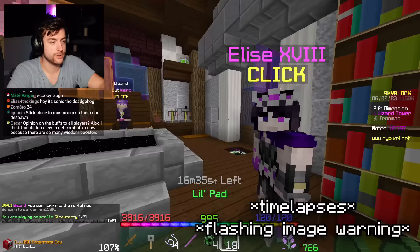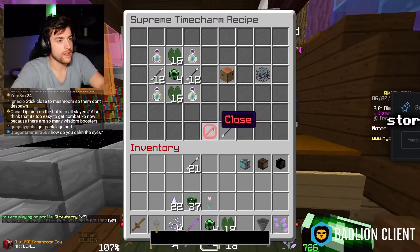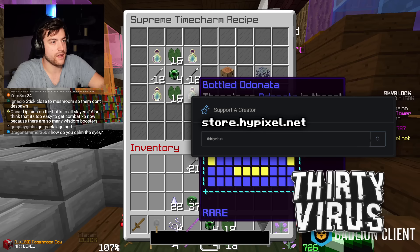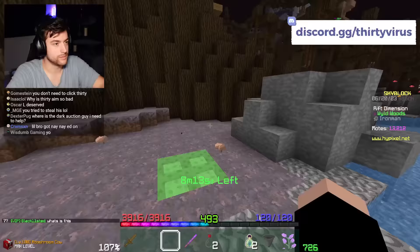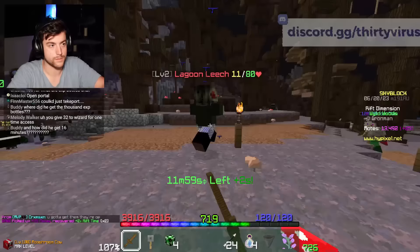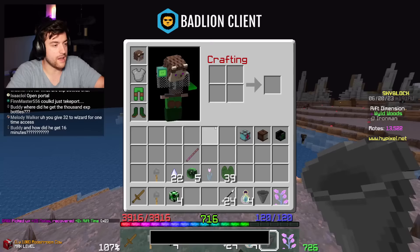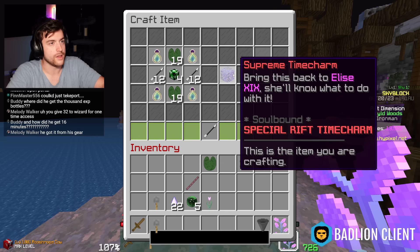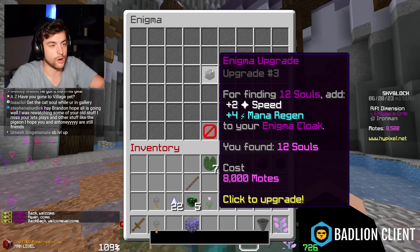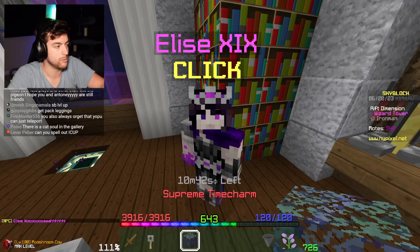We have the upgraded belt, helmet, and little pads. Now I want to make the supreme time charm. There we go - the supreme time charm. Bring it back to her, she'll know what to do with it. We can also buy upgrades - I can get two upgrades if I wanted. Let's get two upgrades, screw it!